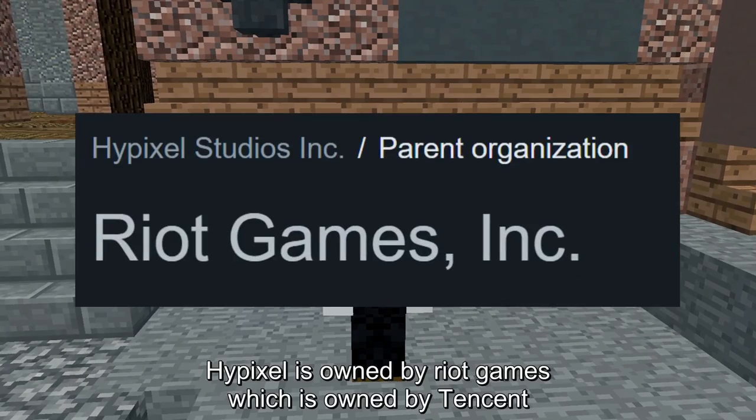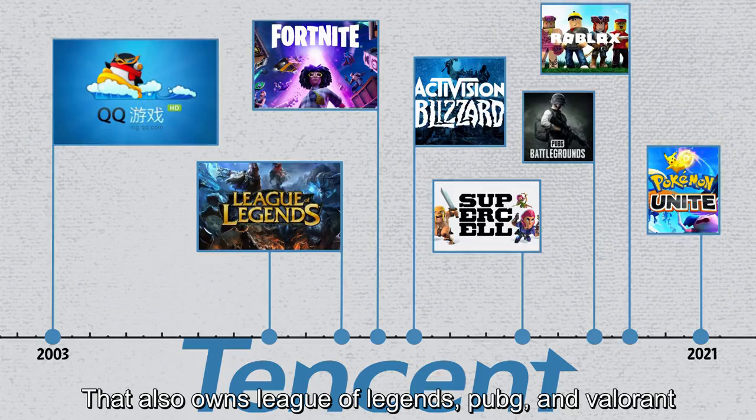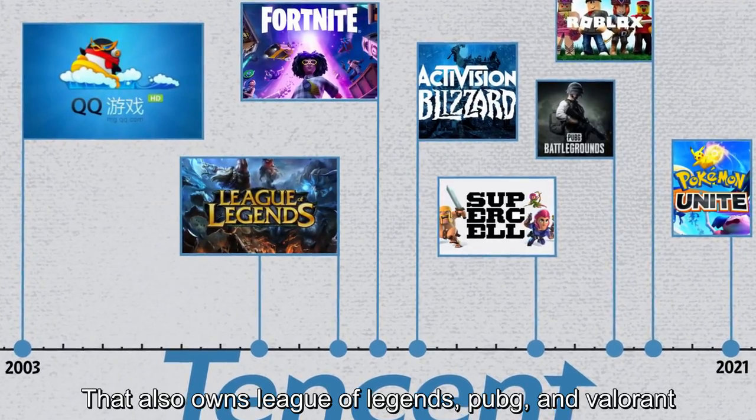iPixel is owned by Riot Games, which is owned by Tencent. That also owns League of Legends, PUBG, and Valorant.